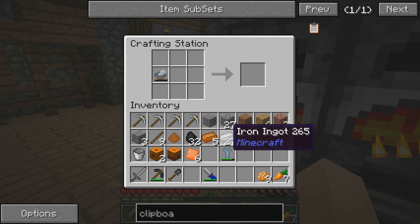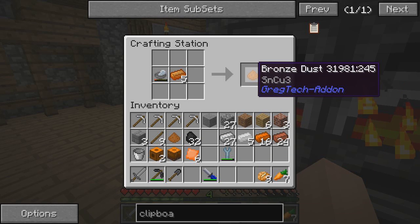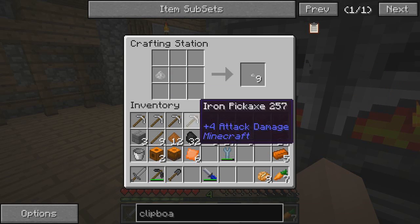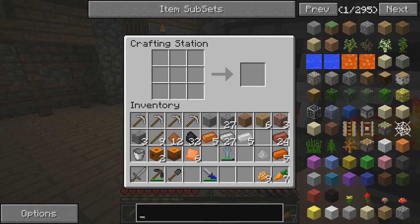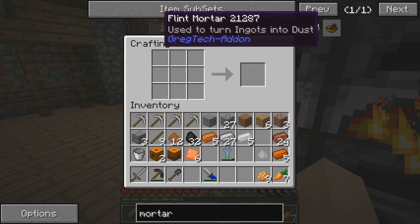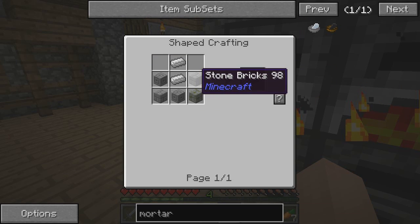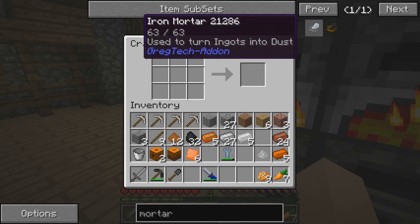I'm gonna take my iron mortar — wherever that went — Mordor, put that in there. I probably want to put the copper in there, not the bronze. All right, I've got a nice little mine starting to go, not far from the house actually, so we'll be able to just pop right outside. There aren't any pre-existing caves that I've found yet, but this way we can set up a more effective strip mine.